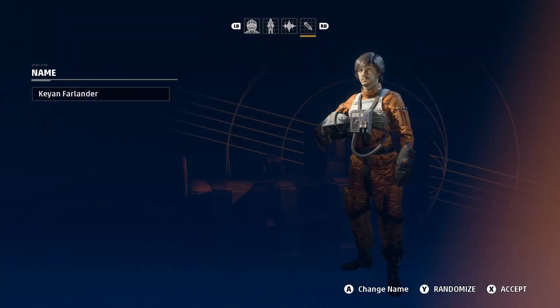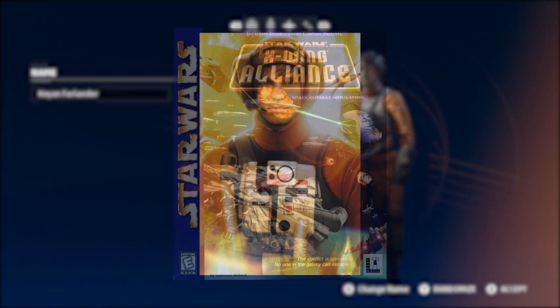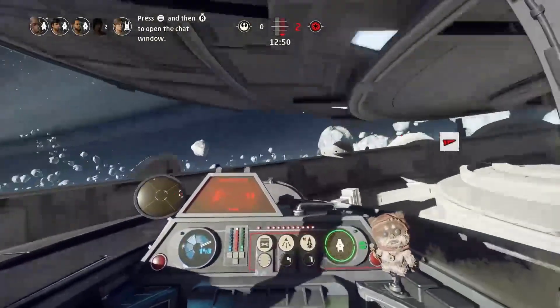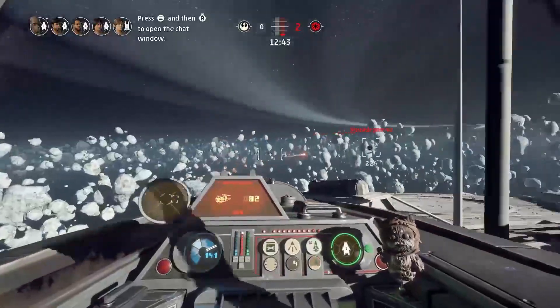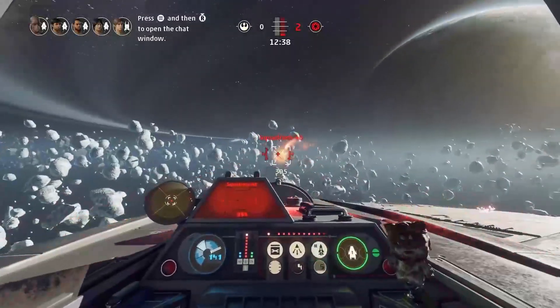Finally, before wrapping up, I noticed that when you create your pilots, there are a couple of fun inclusions when you randomize your name. I saw both Keyan Farlander and Ace Azamine show up. Keyan Farlander was the protagonist of the first X-Wing game, and Ace Azamine was the protagonist of X-Wing Alliance. I didn't have enough time to cycle through all the names, so I assume there are even more to find. We were told the build we played was not final — there are going to be even more customization options to look through in October, and I'm sure the story mode will have plenty of connections to other Star Wars stories. We already know of a handful between Squadrons and the Alphabet Squadron books.